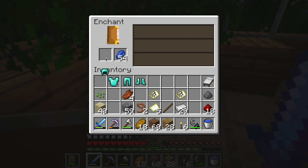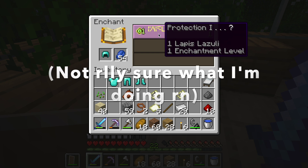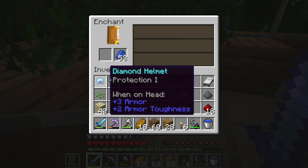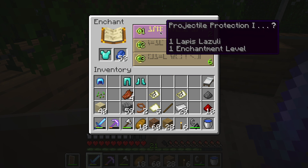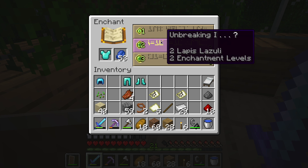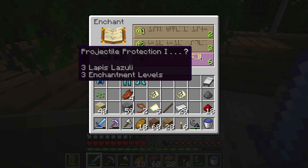First things first, we pop in the diamond helmet — okay, all we can get on that is Protection 1, so that's what we're going to do. How about the diamond chestplate? Okay, Projectile Protection 1, Unbreaking 1, or Protection 1 again. This gives us a better chance at getting something else, but Unbreaking 1 is pretty good.